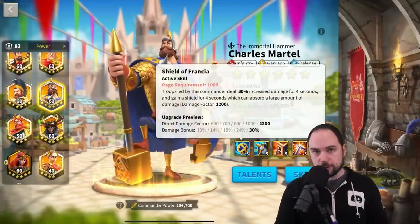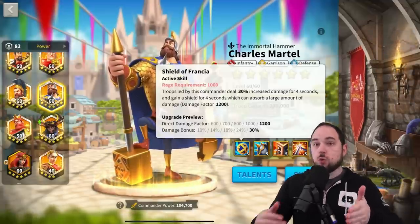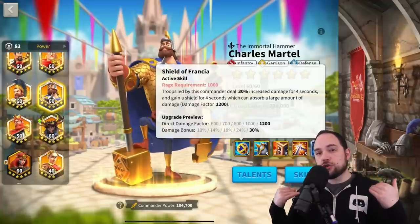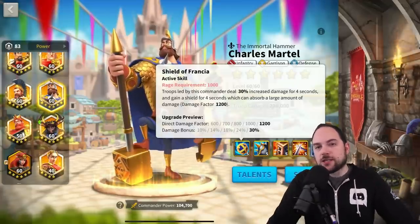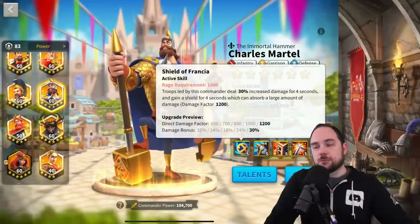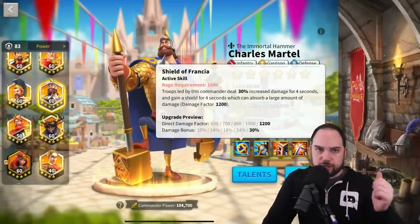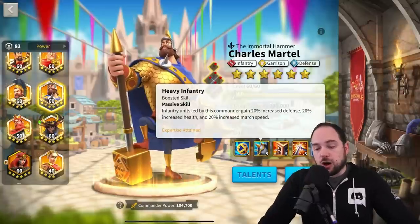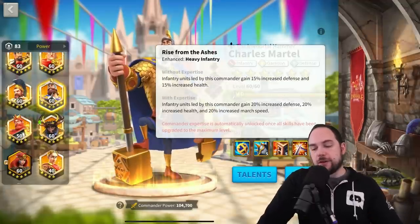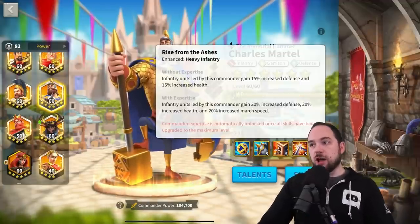Just maxing out the first two skills will give you a lot of punch. The first skill gives you 1,200 shielding factor, so while the shield is active, you don't take damage per se — it's absorbed by the shield — and you also boost your damage by 30%. For this reason, I really like to pair another commander with him who does very high skill damage. Use Charles Martel as the primary, then have your secondary commander fire off their active skill to take advantage of all the bonus damage. The second skill is just raw stats — 15% defense and health at base — which are very premium statistics.